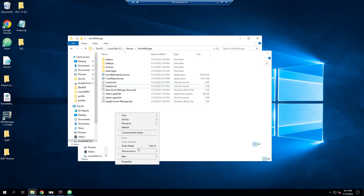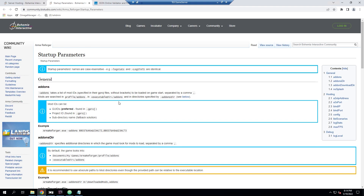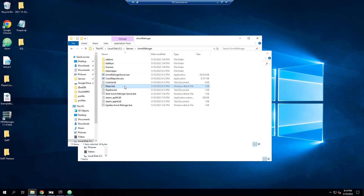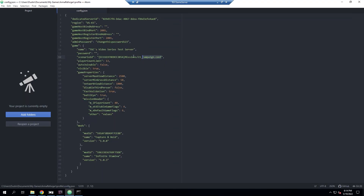I recommend creating a new bat file — I'll call it 'maps.bat', even though technically these are scenarios. We covered this in the other video. Going to the startup parameters wiki page, there's an example command that lists all scenarios. I'll copy that, paste it into the bat file, and add a pause at the end so it doesn't close if it crashes. Running it will attempt to launch the server but will also display all available scenarios. I find the castle scenario from Capture and Hold and copy that full scenario path.